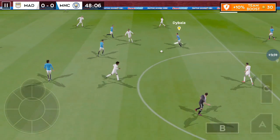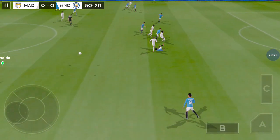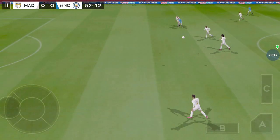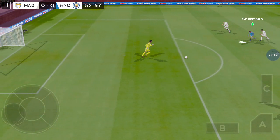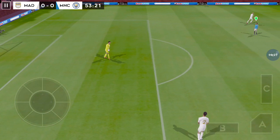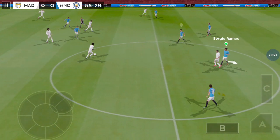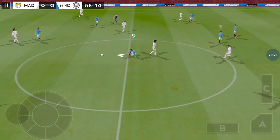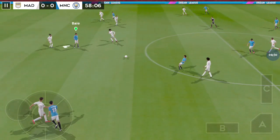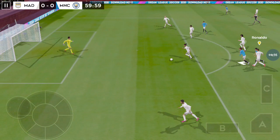Oh, wayward pass — normally so accurate with his distribution. Good distribution. Courtois has got it now. Luis in possession — and he's back in possession. Oh, wonderful trickery here.